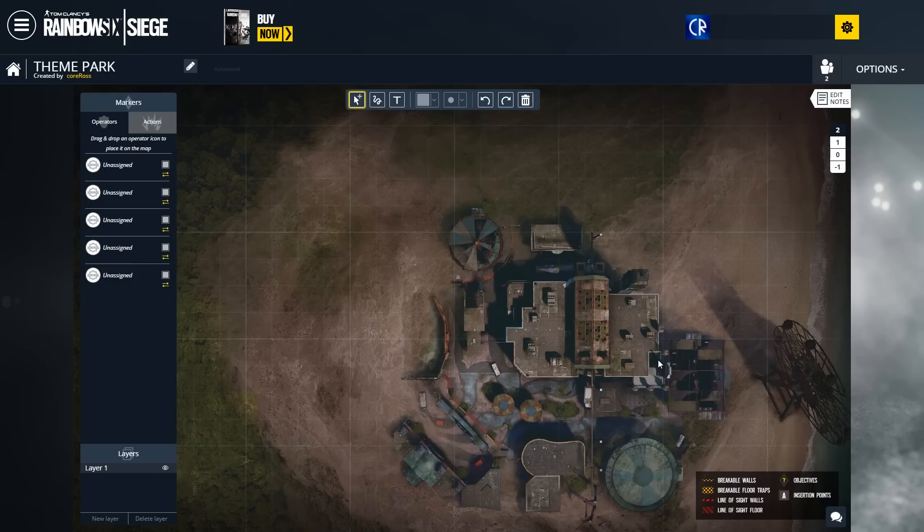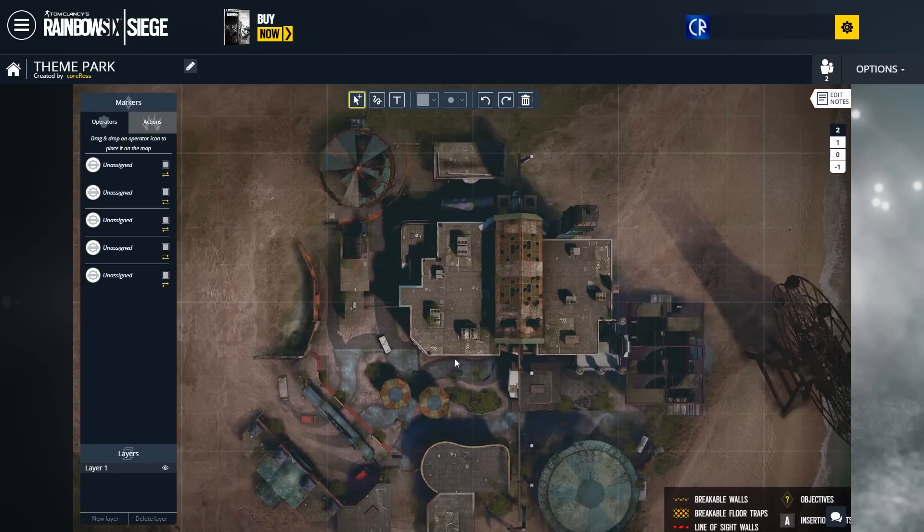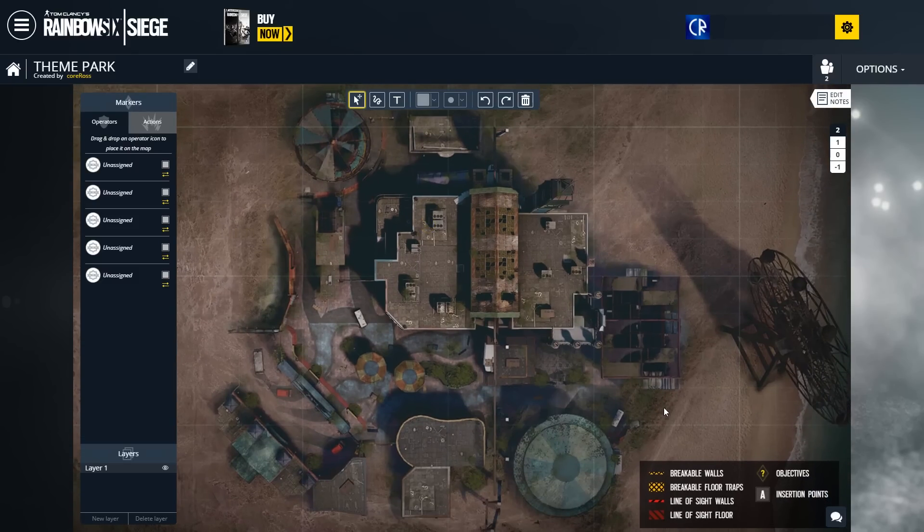This is on the whiteboard that you can go play around with on the Rainbow Six Siege website. You can obviously tell that it is indeed a theme park. We've got the entrance down here where visitors would enter, a car sale back here, and a lot of stuff — including what you would expect to see in a theme park, apart from a roller coaster.